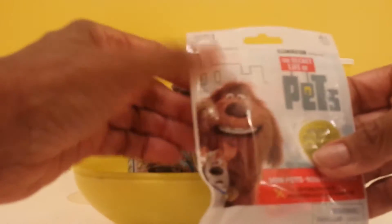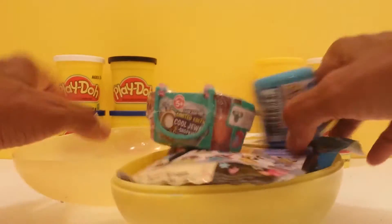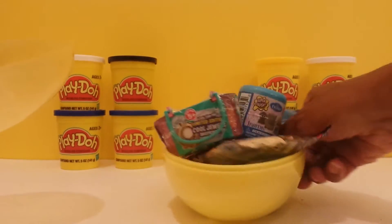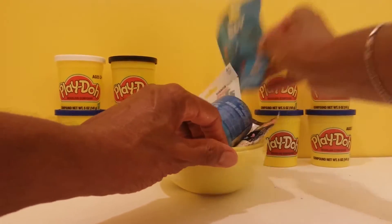We have the Secret Life of Pets, Pet Shop, we have Shopkins, we have Frozen Fashion, Dory Mashem, and we have Dory Blind Bag. So let's take them apart. Let's start with the Dory Blind Bag first.